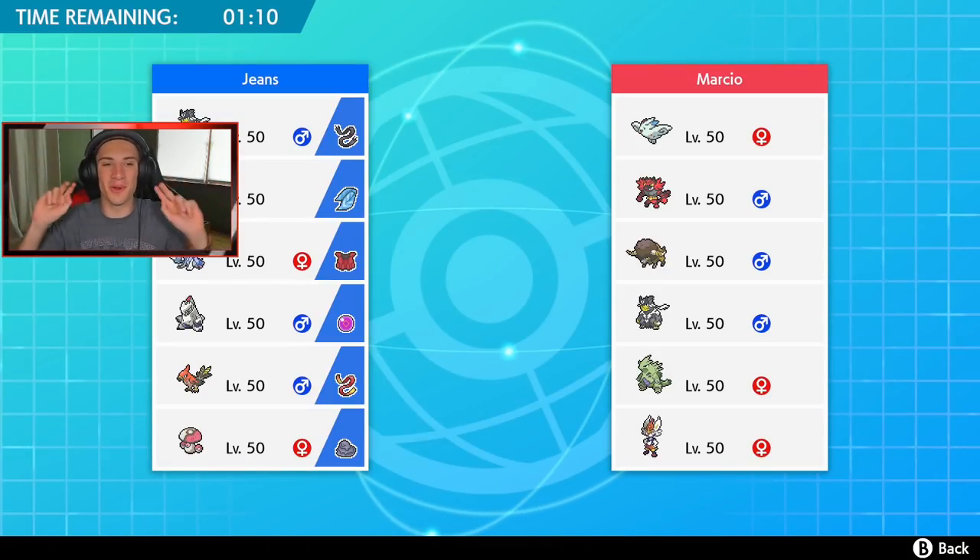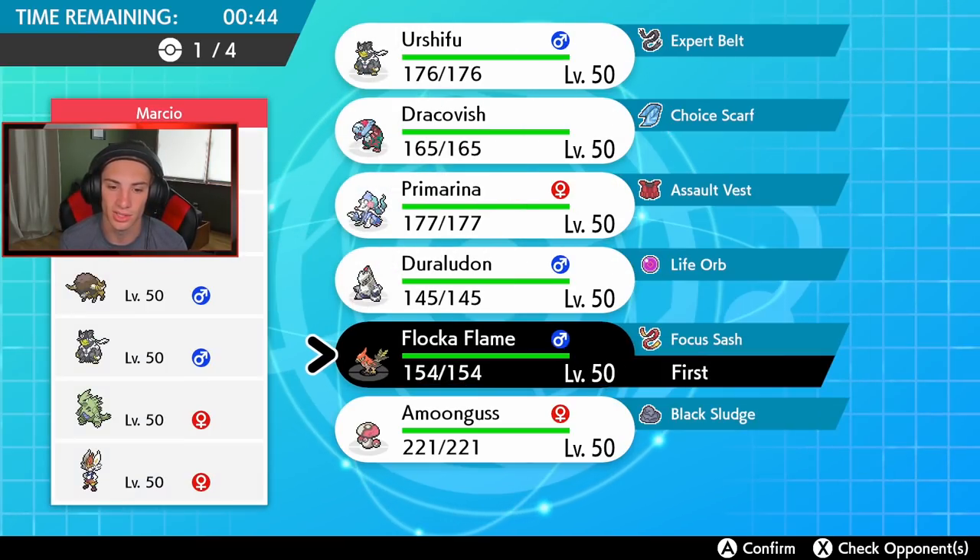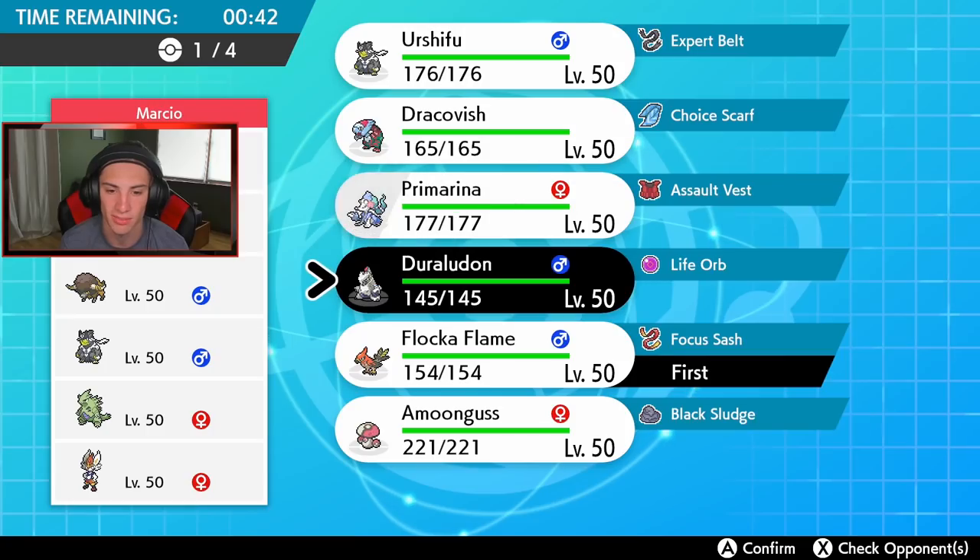Little bit of a mirror matchup with double Urshifu — I think they're both Single Strike. He also has that Buffalant Pokémon, Incineroar, Togekiss, Tyranitar, and potentially G-Max Cinderace. Definitely don't go into Talonflame turn one — I think Talonflame just rocks out and gets that Tailwind started. Incineroar is just a smart safe play to go into.